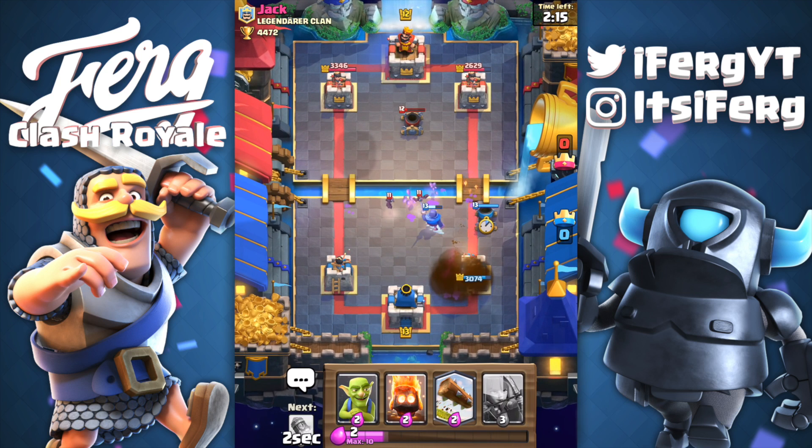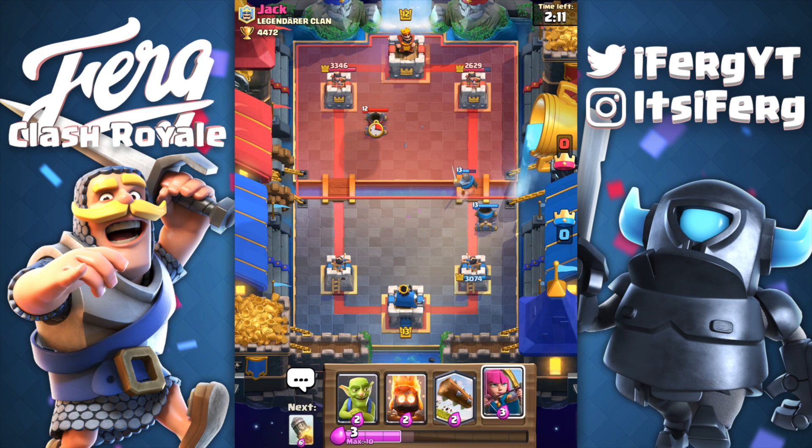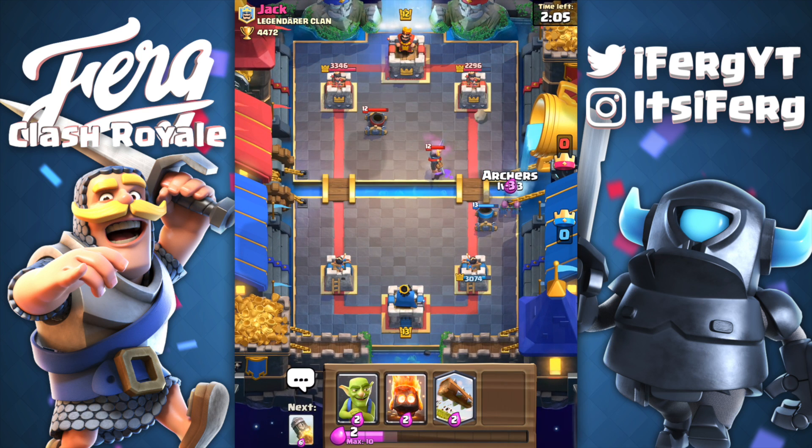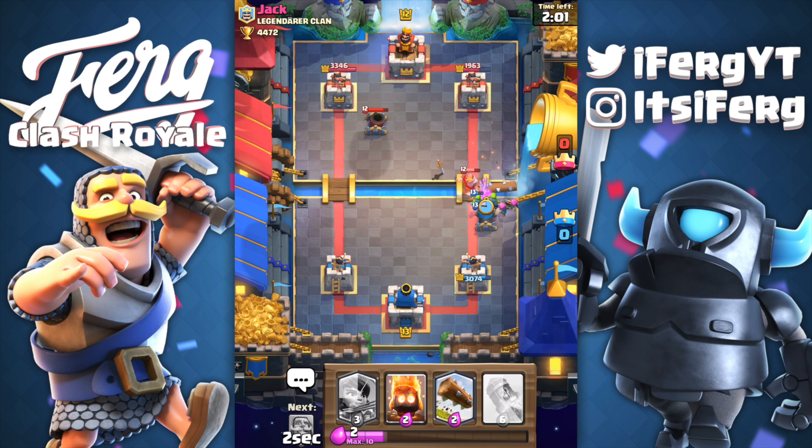Yeah, it's a similar deck — the one with the ice spear and the arrows. He's got bats instead of goblins I think. He's gonna go ahead and rocket — okay, that is an interesting play right there. Our mortar is gonna target the tower because he placed his mortar in a very bad position.